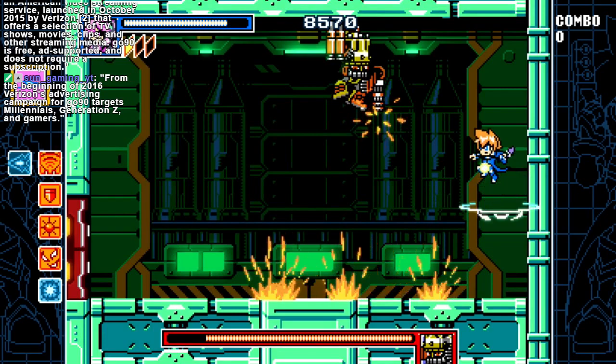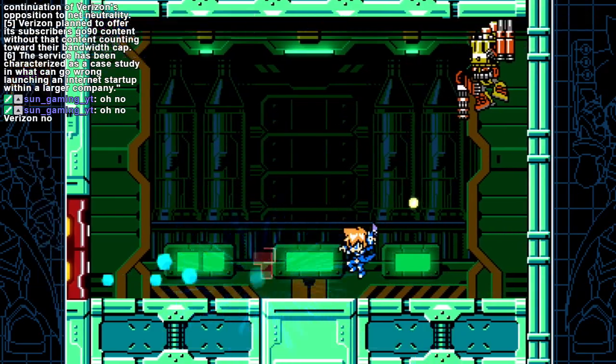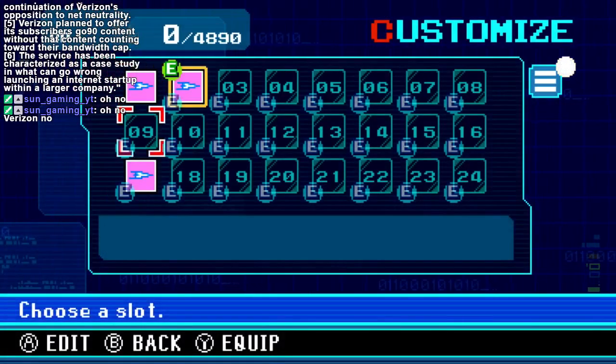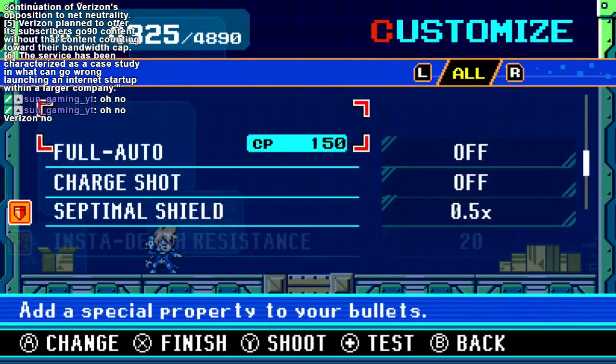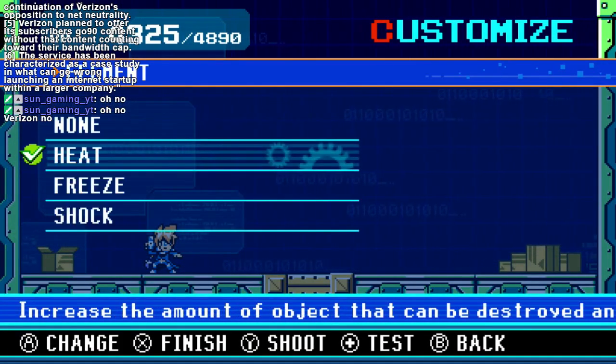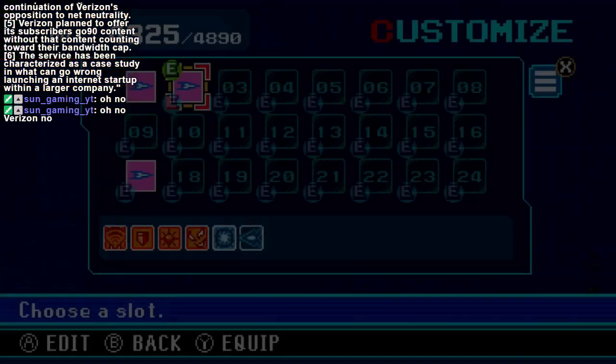Okay, maybe that does less damage than I thought it did. I guess I don't have a combo. Maybe I had a combo before. Oh wait, I'm not using the right thing for you. I think he freezes this guy for some reason — because frost is bad for guns somehow. I figured he'd be weak to heat, because guns overheat. Whatever.